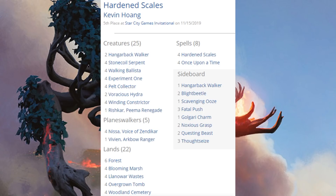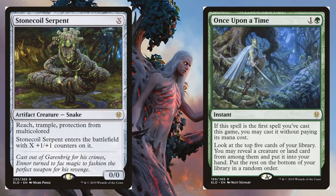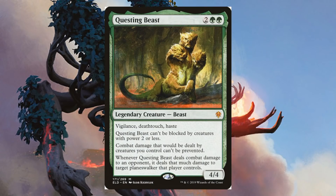Fifth place was Hardened Scales — a take on the Modern deck which has been very good over the years. There are two copies of Hangarback Walker in the main, four copies of Walking Ballista, and four Hardened Scales of course. For Planeswalkers: four Nissa Voice of Zendikar and one Vivien Arkbow Ranger. From Throne of Eldraine in the main: Stonecoil Serpent and Once Upon a Time. In the sideboard: Questing Beast.